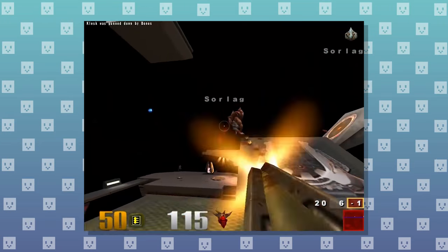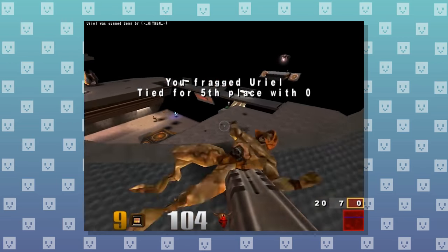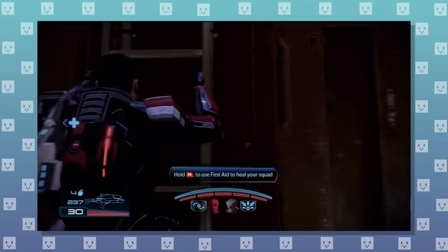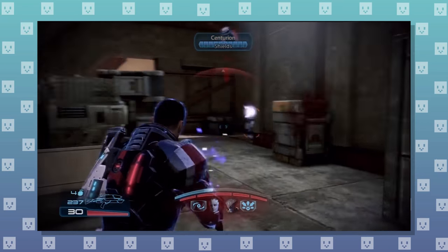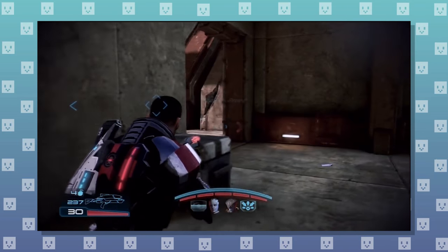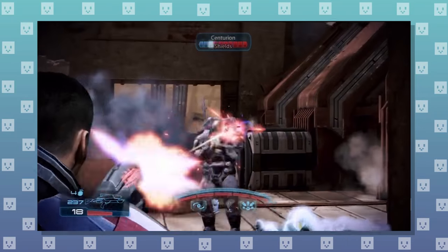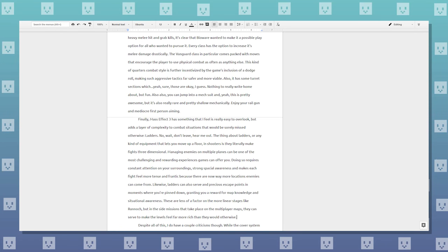Don't leave — just give me a second! The thing about ladders, or any kind of equipment that lets you move up a floor in shooters, is they literally make fights three-dimensional. Managing enemies on multiple planes can be one of the most challenging and rewarding experiences games can offer. Doing so requires constant attention on your surroundings, strong spatial awareness, and makes each fight feel more tense and frantic because there are now more locations enemies can come from. Ladders can also serve as precious escape points in moments where you're pinned down, granting a reward for map knowledge and situational awareness. In the side missions that take place on multiplayer maps, they can make the levels feel far more rich than they would otherwise.